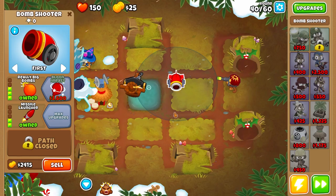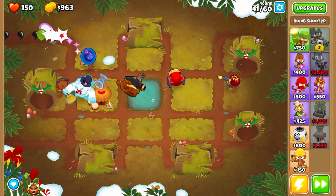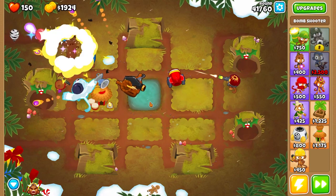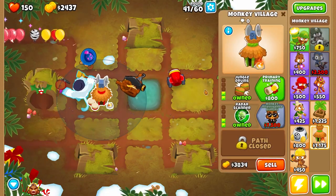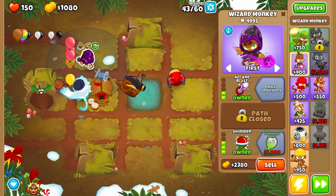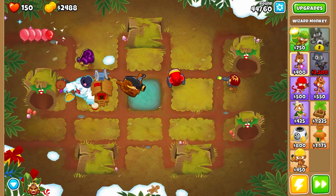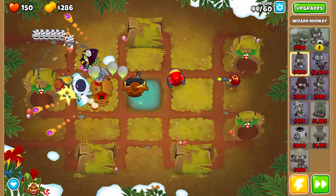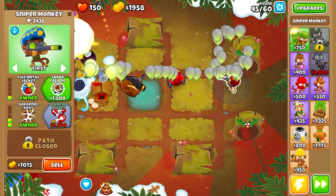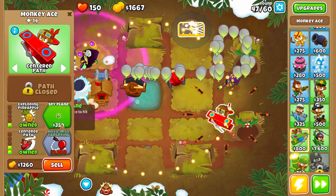Go ahead and get heavy bombs and really big bombs on the cannon. If you follow the instructions of this video, the first MOAB should be coming in around round 41. You want to be under round 60 by this point. Go to the bottom path of the wizard monkey and if you get enough money, go ahead and buy necromancer — Unpopped Army. Then go back to your sniper monkey and hit large caliber. Go ahead and place down a monkey ace and go to the bottom path — operation dart storm, drop the pineapples.